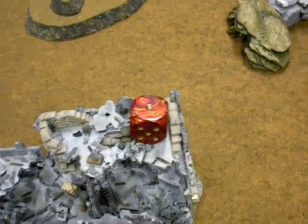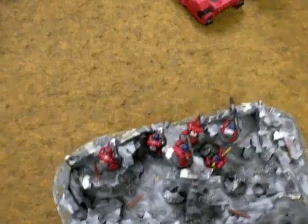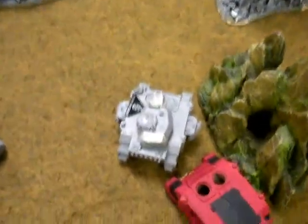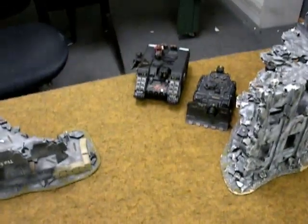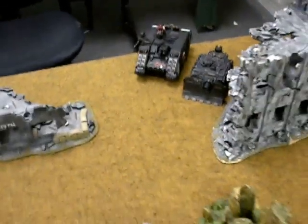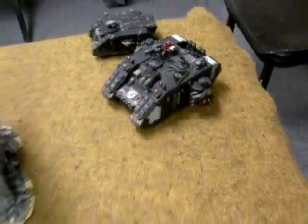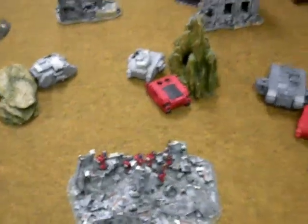At the end of the Blood Angels' first turn, the Devastator squad and one Baal Predator fired at the Land Raider, stunning it and blowing off its left lascannon. Both assault cannons from the other side fired at another Land Raider and only shook it. The remaining Baal Predator popped smoke. That was the end of the Blood Angels' first turn.